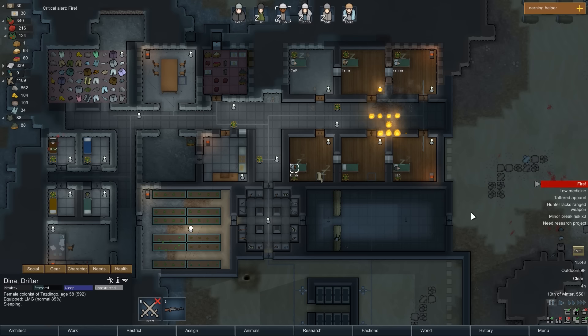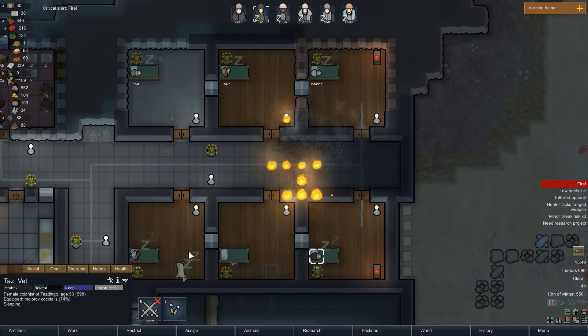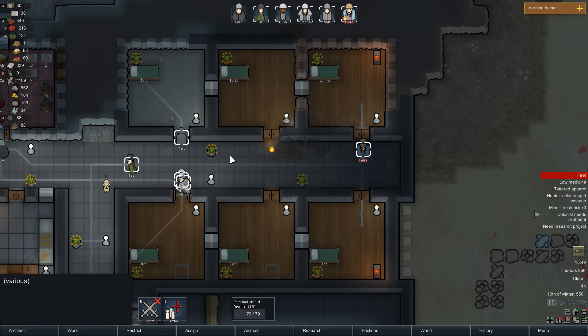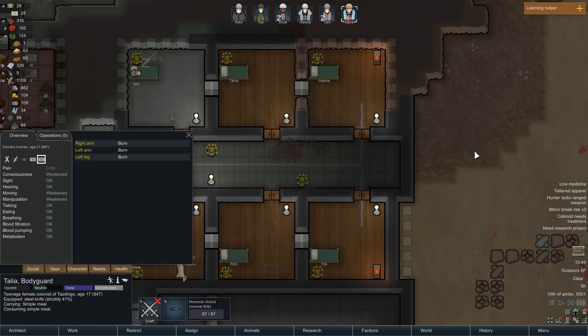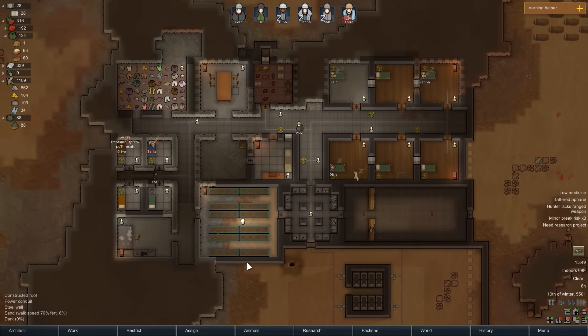Surprise explosion in the hallway — we may have a bit of an issue here. The good news is all the colonists are on duty, ready to work. We're going to put out this fire and they're not going to get heat stroke. Talia has caught fire — if anyone would like to help with that, you forgot one person. How's your health? Burns on the arm and leg — okay, not too bad. Sorry to wake you up like an hour before you were all supposed to.